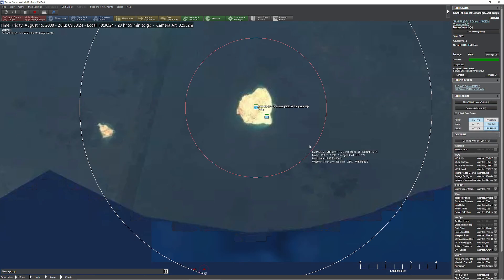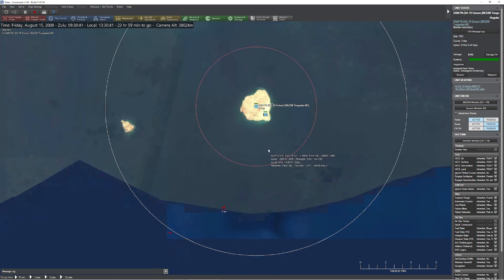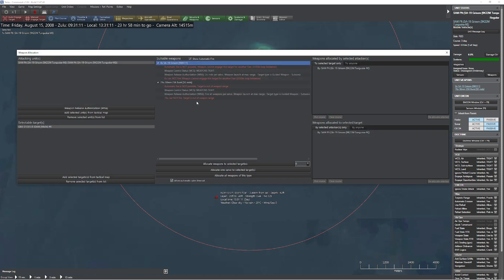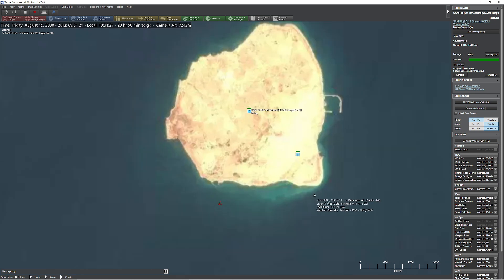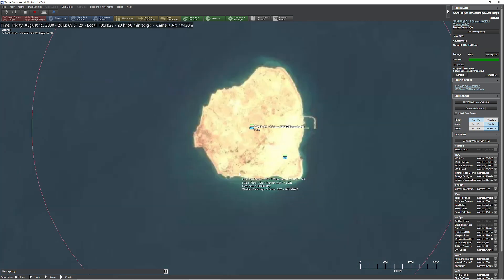The Tunguska — this is the SA-19, the Grissom. This is actually the M model, which is a slightly improved version. It will immediately acquire the target, and it's got about the same radar range. The cool thing with this system is it's actually a double system: you have SAMs as well as AAA. My two SAMs had completely no effect — I could have predicted that. Now the 30mm cannon kicks in; it has four of these, and it slapped it out of the sky. So clearly they work pretty well.